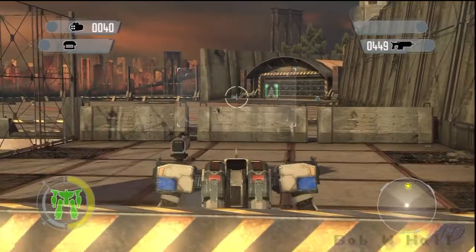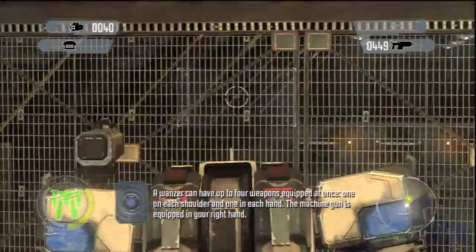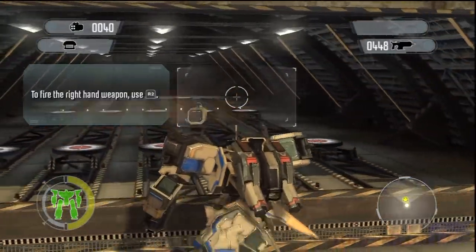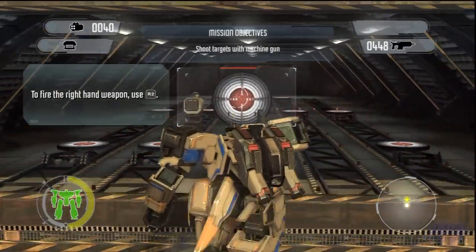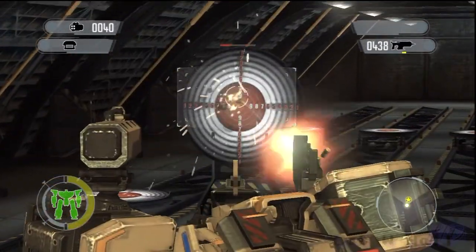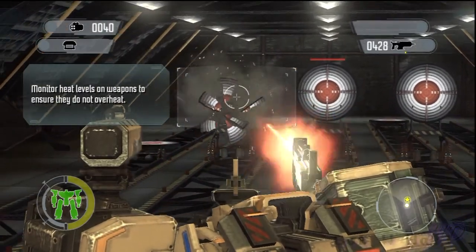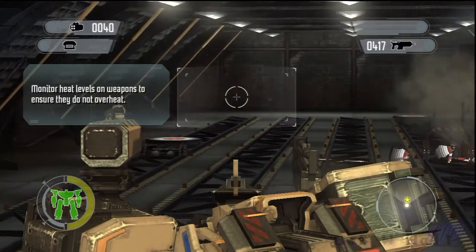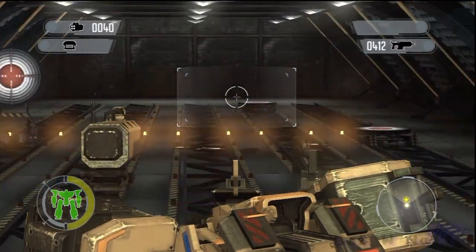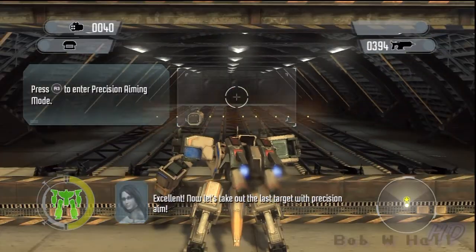Move to the target range. A Wanzer can have up to four weapons equipped at once — one on each shoulder and one in each hand. The machine gun is equipped in your right hand. Shoot the targets as they pop up. Remember, to fire your machine gun in bursts, avoid overheating. Excellent! Now let's take out the last target with precision aim. Great shooting!